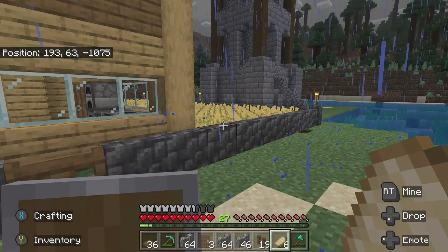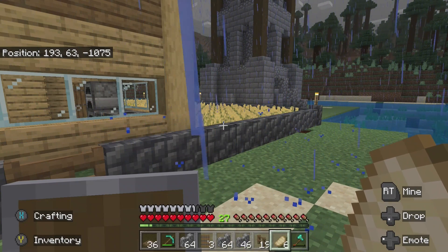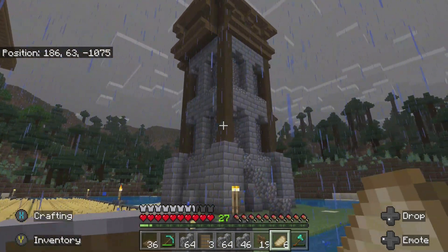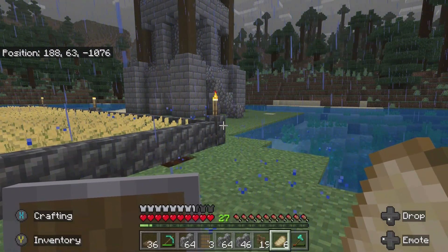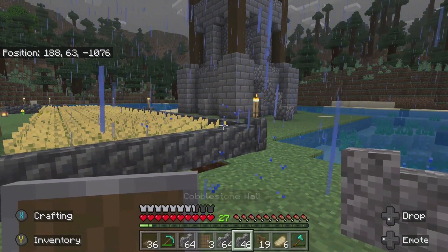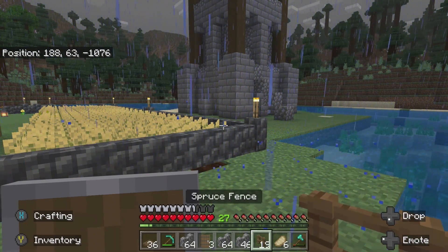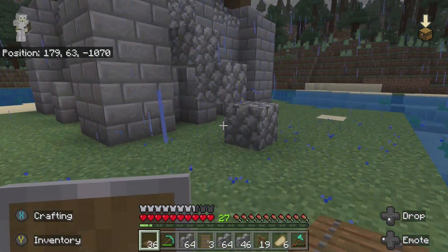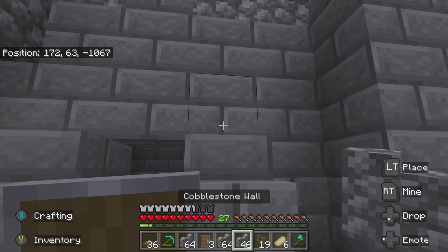What's up everybody, welcome back to another awesome episode of Minecraft. We're back at it again with our build - still not done with it, but last episode we were able to get the balconies, roof, and walls done. Now it's just time to give it some minor detail with cobblestone walls, finally putting the spruce door on, adding spruce fences and spruce trapdoors. Let's get right into it and see what we can come up with on our final product.